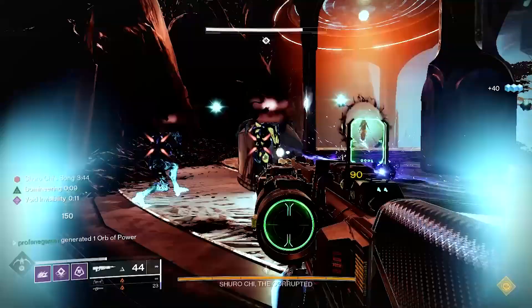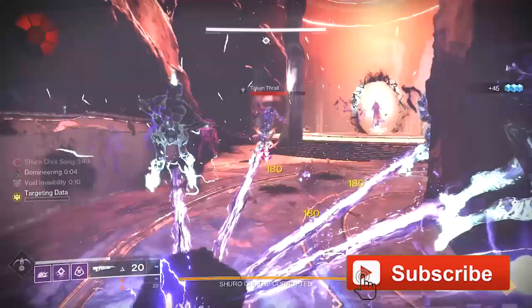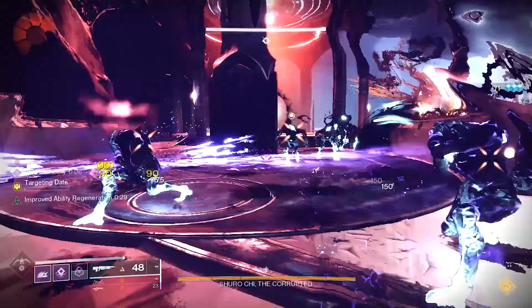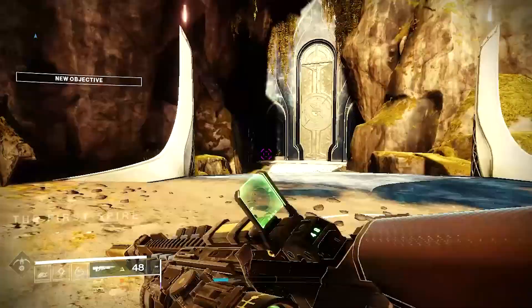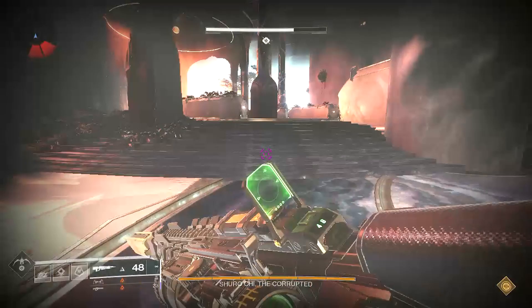Once crafting a weapon at the Enclave, you'll need to level it up before having access to all of its sweet enhanced traits. This is done by completing activities and getting kills with your crafted weapon. Most Guardians would agree that since weapon crafting was introduced, the Shurochi encounter of the Last Wish raid has been the most optimal location to farm for deep sight and crafted weapon XP, even if it does get a little boring after a while.